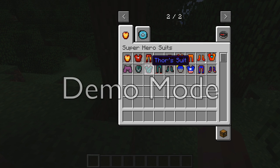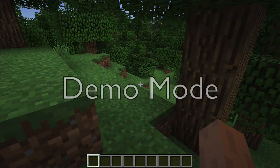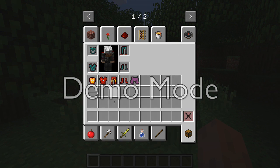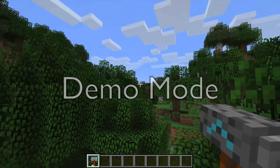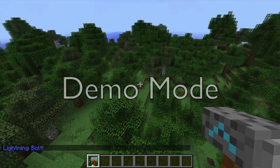Now we're moving on to Thor. It doesn't really look like Thor's armor, but when you put it on you will look like him. Go to your combat and get your hammer. If you press V, at the bottom left corner it will say 'lightning bolt'.